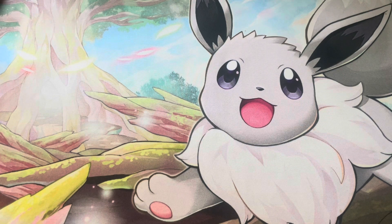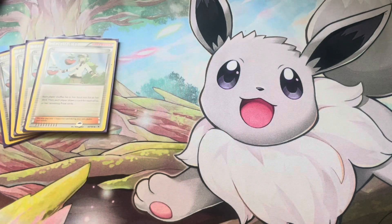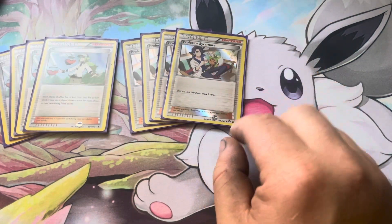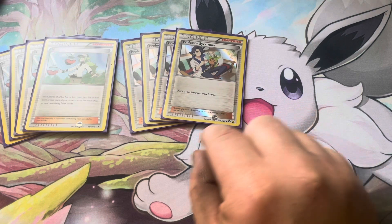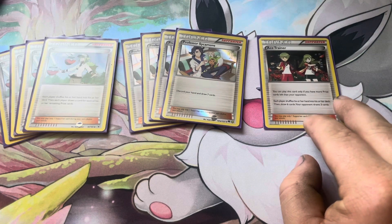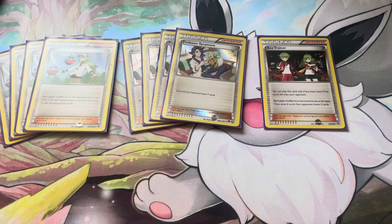For supporters, we play four N and four Professor Sycamore - the two best draw cards in the format. I really like these alt art versions, they look great. We also have Ace Trainer: each player shuffles their hand into the deck, your opponent draws three and you draw six. You can only play it if you have more prizes remaining than your opponent - kind of like a better Marty but with that restriction, similar to Roxanne but without the three-prize-or-less clause.